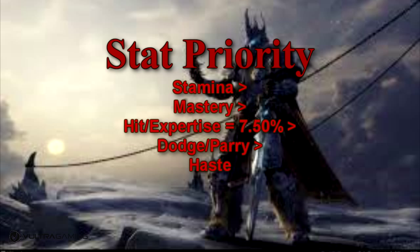First I'll be talking about the stat priority for DKs. At the start you want to be getting stamina, but eventually you want to go mastery over stamina — that's when you think you have enough to survive the worst case scenario in a fight. Next you can either take hit and expertise to 7.50%, which I believe is 2,550 rating each, or you can take dodge and parry. I'd prefer to take hit and expertise so you can be landing Rune Strikes for more damage for your group, because DPS while tanking is actually quite important. I prefer to get hit up first, but they're both even really.